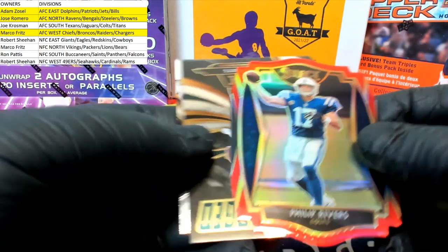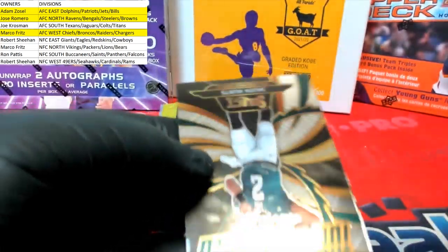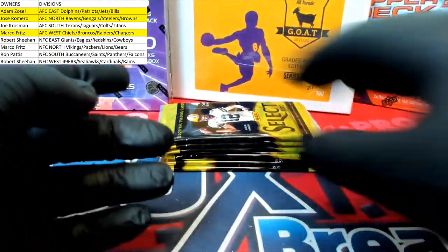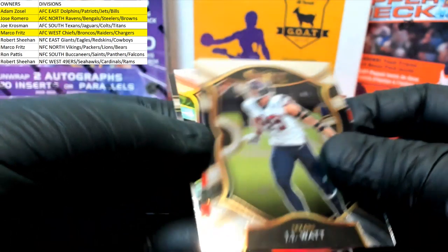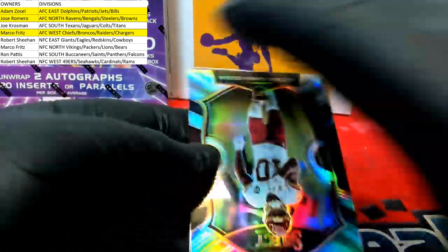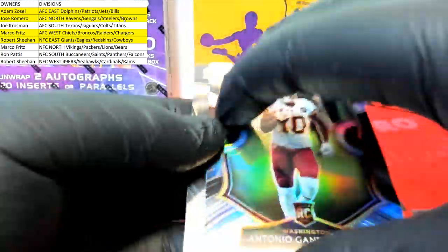Drew Brees alert. Philip Rivers — I got to see him, like I mentioned earlier, he was on with the Mannings on Monday Night Football, he was great, that was cool. Nice Jalen Hurts turbo charged. Dalton Kincaid right there for the Pats club level. There you go JJ. Another Judy — wow, another Judy red shield, nice! That's what I'm talking about. New breaker mojo — Marco, Gandy Golden silver rookie for Washington, yes, NFC East, Robert S.